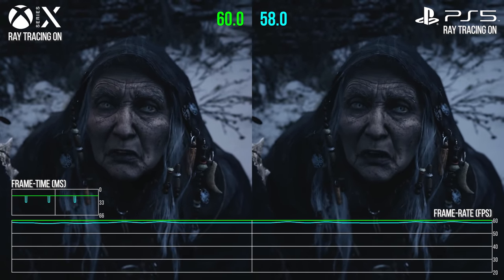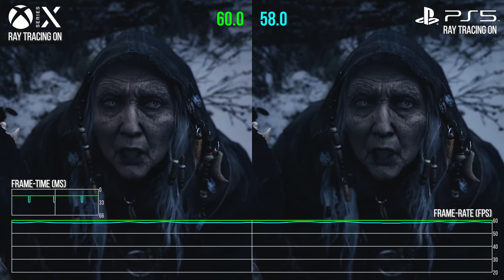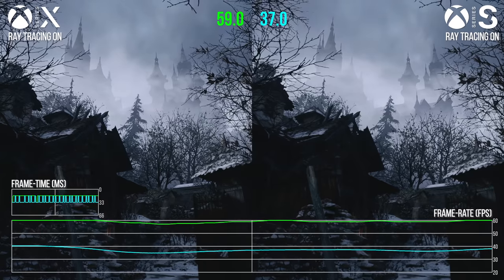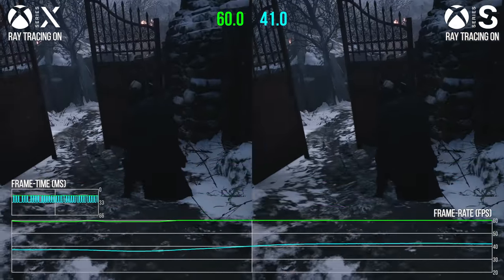60 frames per second, ray-tracing if you're willing to take a small performance hit, and the ability to turn off RT completely if you want — which is actually a good idea on Xbox Series S because ray-tracing hammers the frame rate really hard. But what about the PC version? Well, this one was kind of weird.